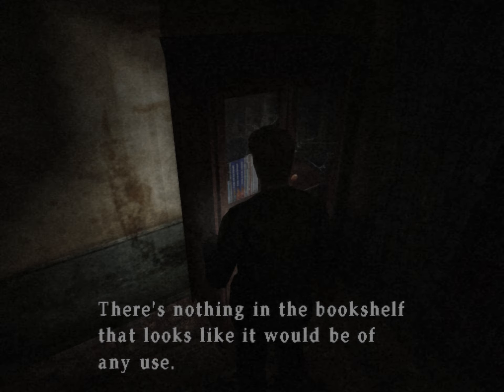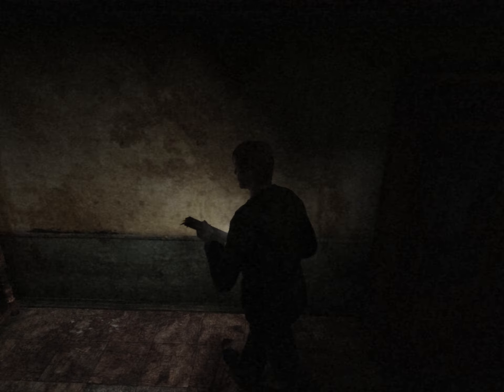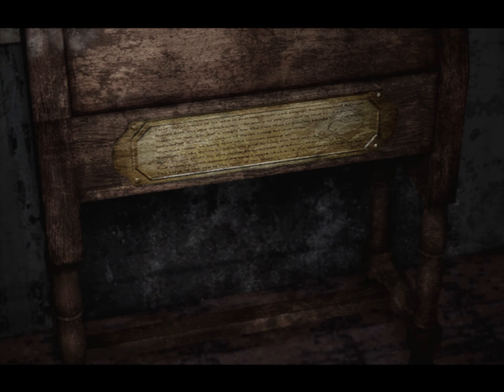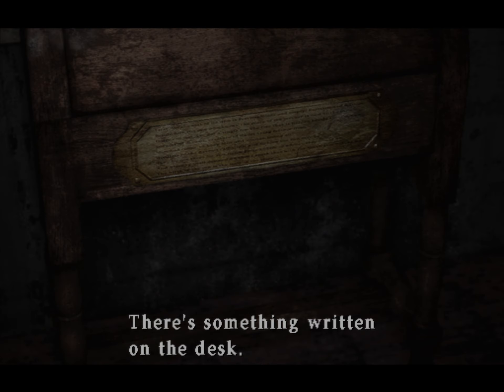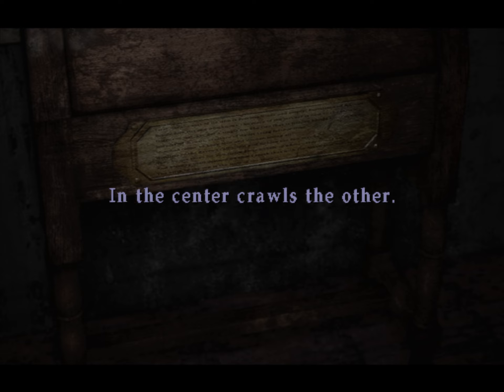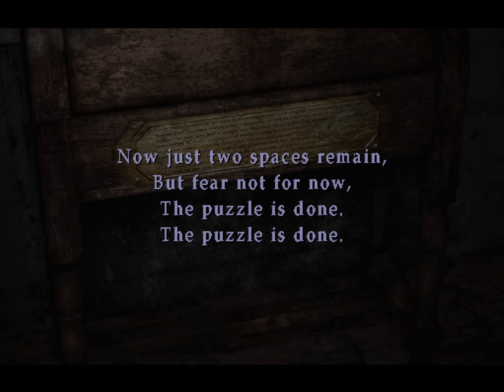There's nothing in the bookshelf that looks like it would be any use. What's this? There's something written on the desk: 'To the right is the lady. To the left is the old one. In the center crawls the other. Now just two spaces remain. But fear not for now — the puzzle is done.'